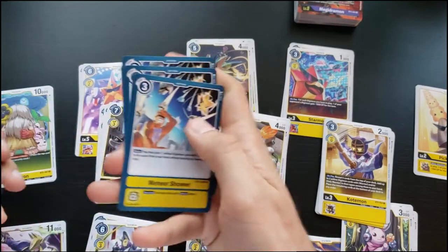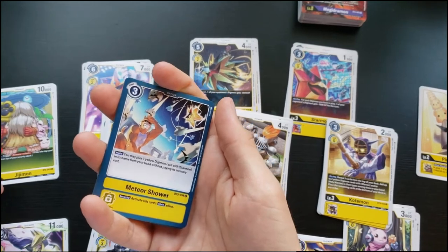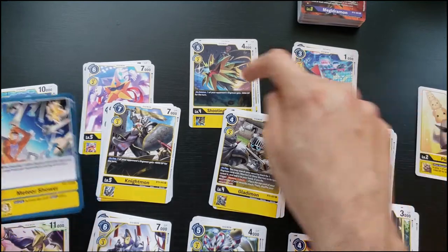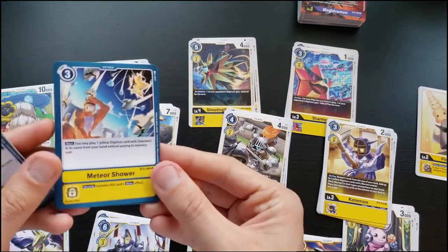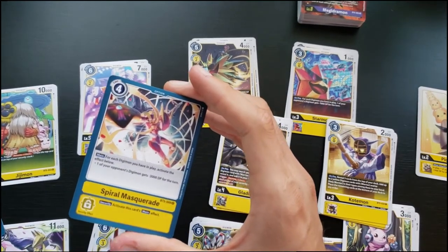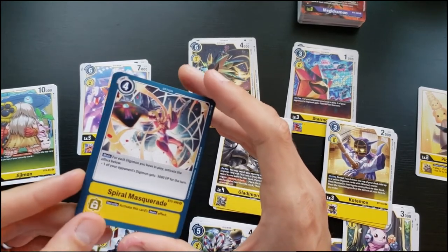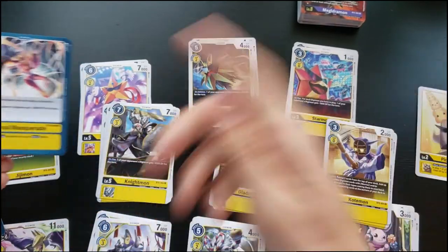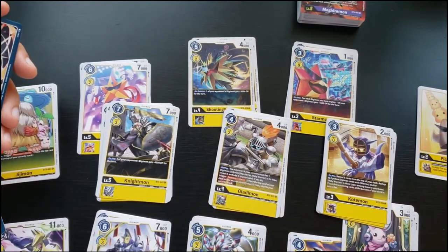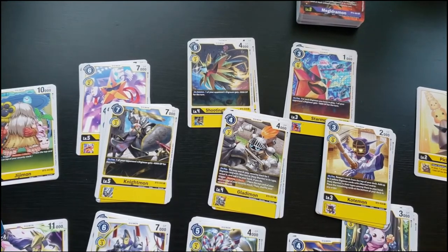For yellow options: Meteor Shower — you may play one yellow Digimon with Starmon in its name without paying its memory cost; the security effect lets you do that. Spiral Masquerade — Lord Knightmon's attack — for each Digimon you have in play, one of your opponent's Digimon gets minus 3000 DP for the turn, which does help fuel that strategy. I'm a bit disappointed there's not more synergy particularly in the Renamon line — but comment if you disagree.